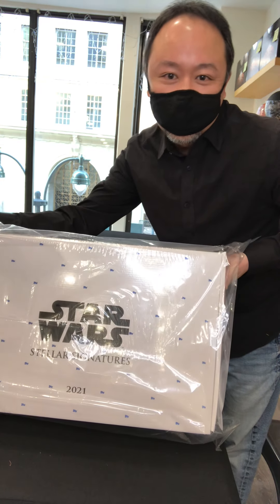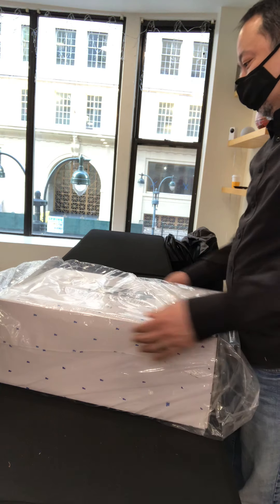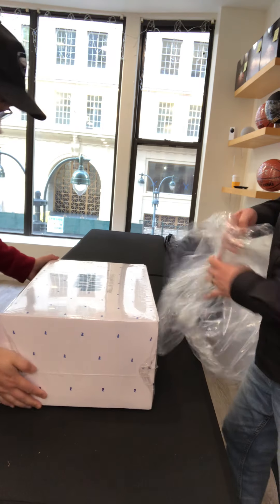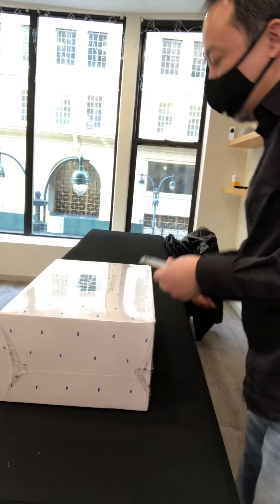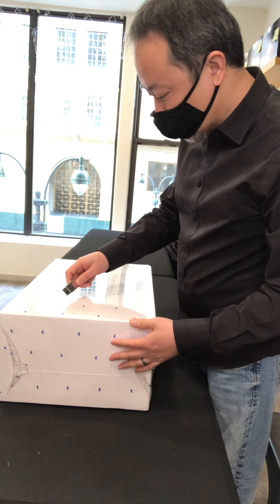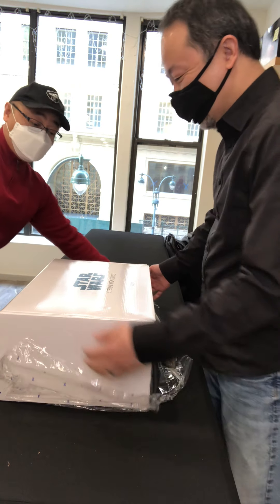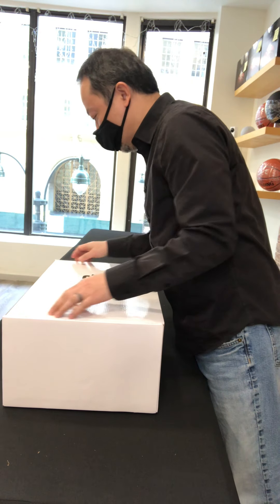Star Wars Stellar — it says 'Stellar Signatures' in reverse on the screen. This thing is heavy. There aren't too many surprises because we know what the 36 autos are on the checklist, but there are 1-of-1 versions of each auto, so maybe we'll hit one of the big names. There are about six or seven duals — three or four of them are good. There's only one big sketch card and then the reproduction set.